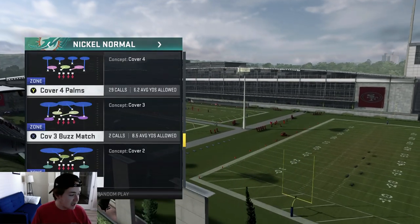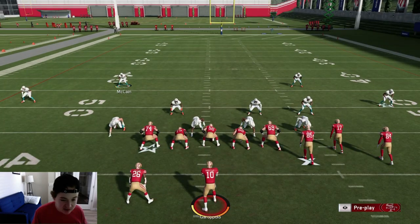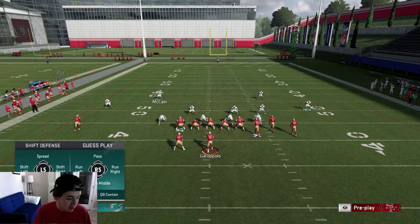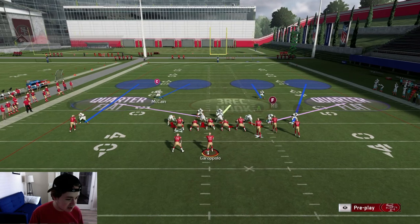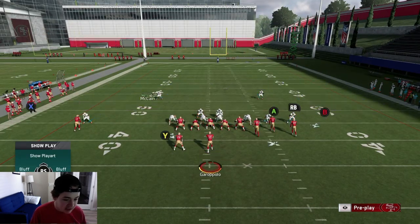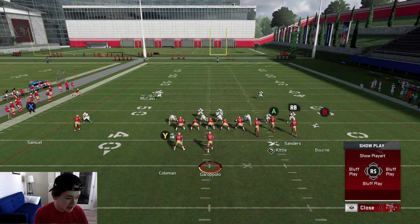I like to have auto flip on so your corners always match up with the strong side. Right off the bat, I like to user the weak side safety — the wide side is going to be the right side, which has the most receivers, so I user the free safety. You have less responsibility and you can lurk down on certain things. The simple setup is just pinch your whole defense — that's L1 or LB and left stick down. Pinching presses your corners, pinches your D-line, and pinches your linebackers. You don't even have to make any coverage adjustments — just come out, pinch your defense, and that's pretty much it.